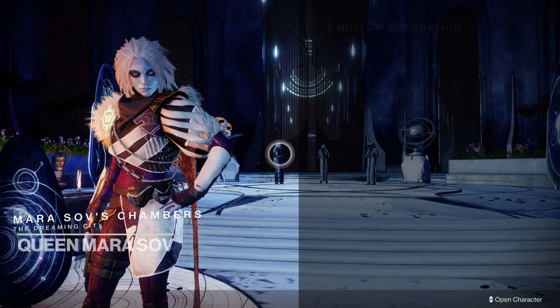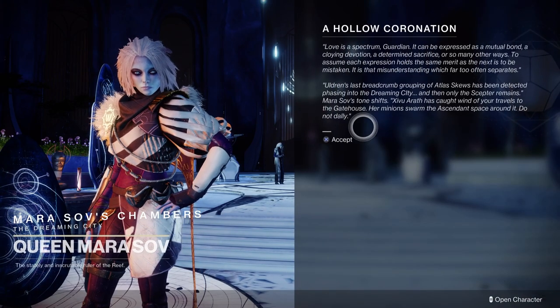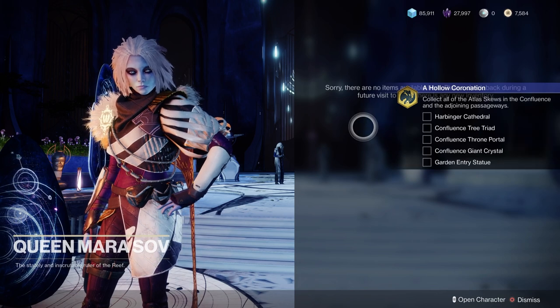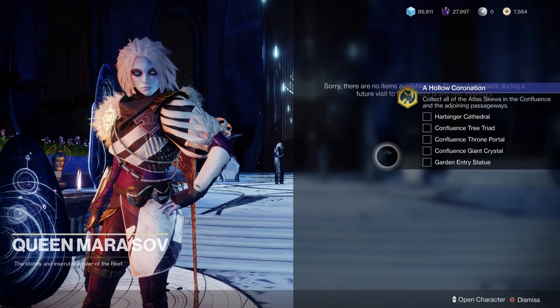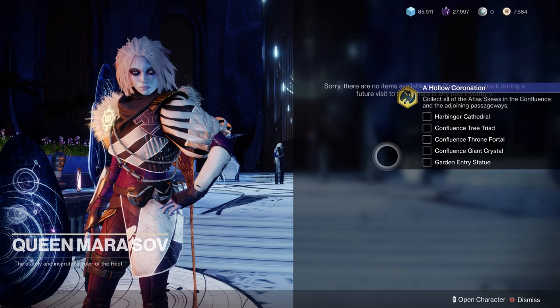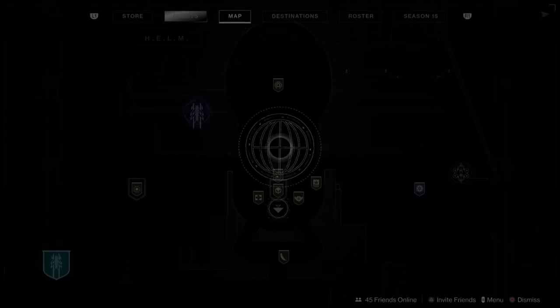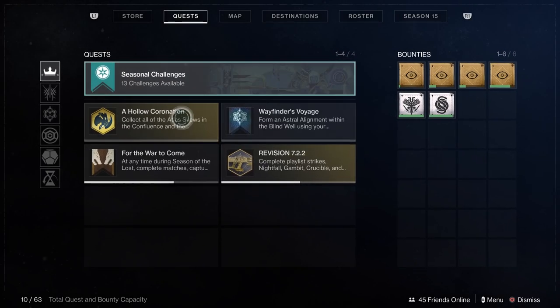From there, the next step is to find the Confluence within the Dreaming City. For most of you folks, especially if you're newer, it's probably something you haven't done, because the Dreaming City is older content, and this is also linked to the Blind Well, which is much easier to get to now. So let me give you an overview of what you do.